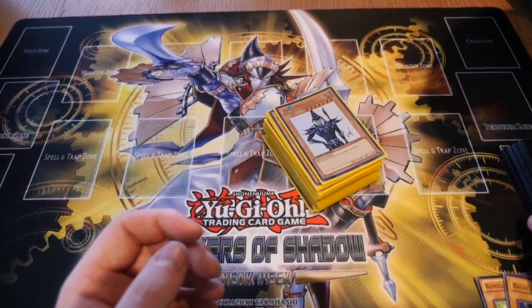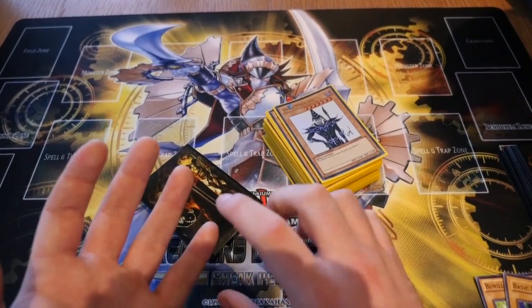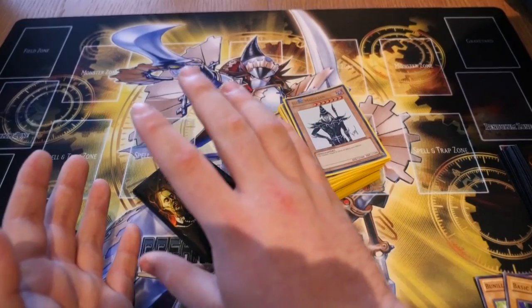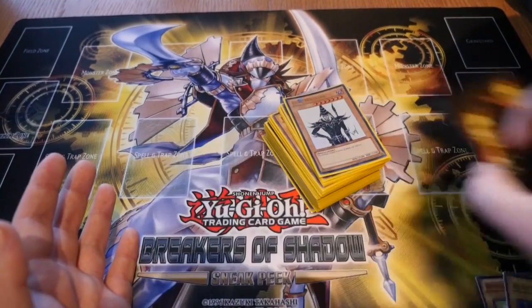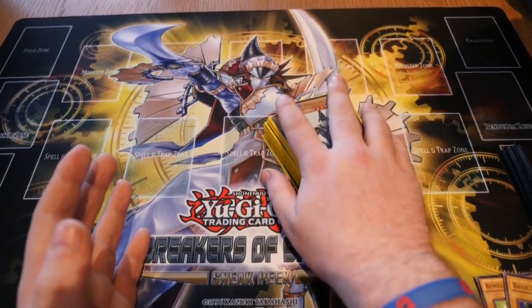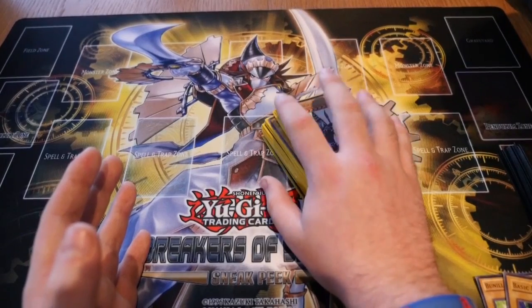So that's your main deck. Some people also have extra decks — they're 15 cards and they're built up of stronger monsters that you combine monsters on the field to make. We'll have an individual video on your extra deck to make that easy for you guys. We'll also break down decks, monsters, spells, traps, effects and so on in other videos as well.